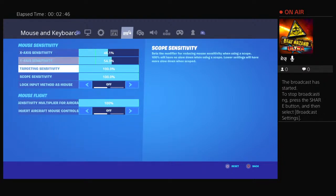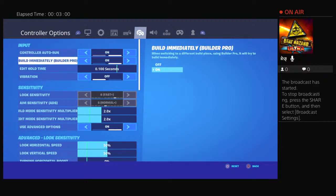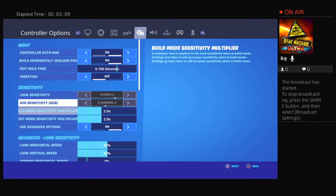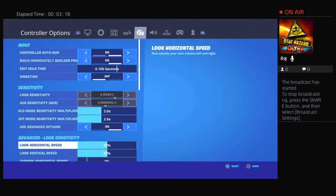I don't really mess around with mouse and keyboard settings too much. Right now I'm playing on controller for all my streams, but off stream I play keyboard and mouse. Controller: auto run on, build immediately builder pro on, edit hold time 0.100 seconds, vibration off.